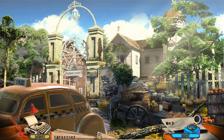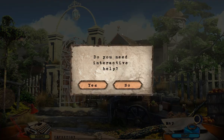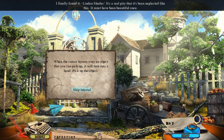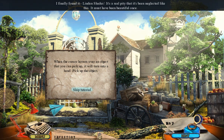I forgot Apex used to do it like this. Nice. Oh, that was a fast taxi — it just came in, yeeted us out the door, and ran away. I feel weird not having interactive help, honestly. I finally found it! Linden Shades! It's a real pity that it's been neglected like this. Must have been beautiful once.